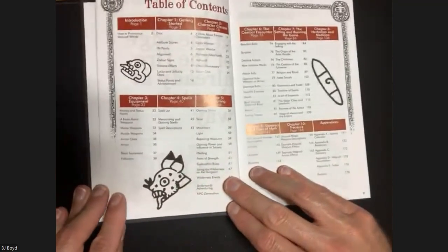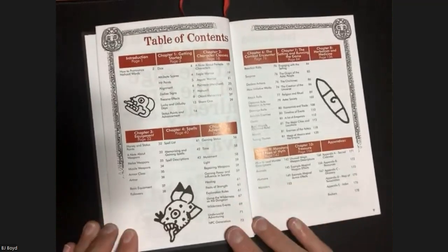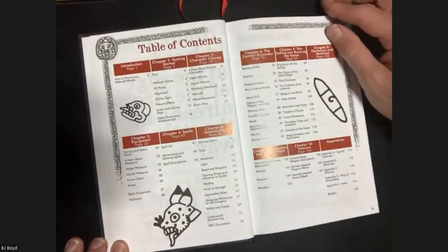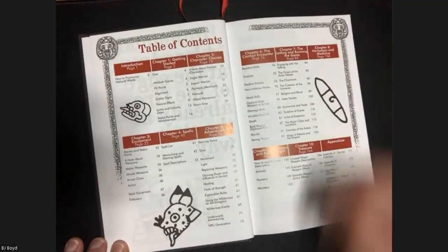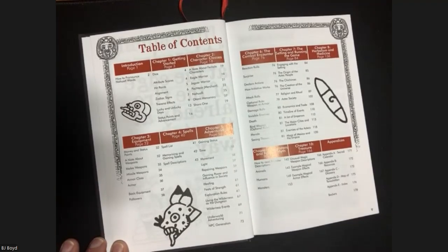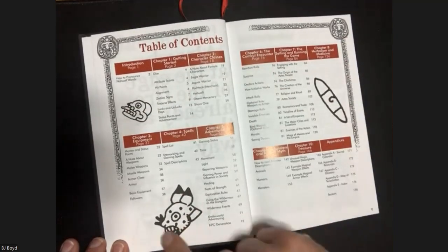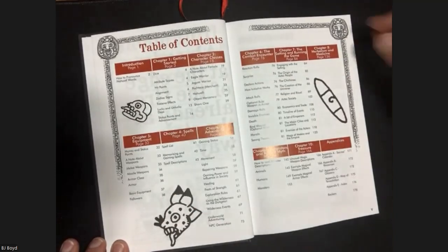Here's the table of contents. It has about 10 chapters and appendices, which includes the index. Appendix D is a map of Tenochtitlan, a glossary of resources, and the Sacred Calendar - which is kind of important in gameplay, a neat addition. As we flip through, the artwork is amazing - mostly line drawings but so evocative of the setting. Basic Expert does all the art too.